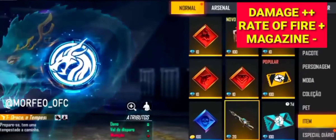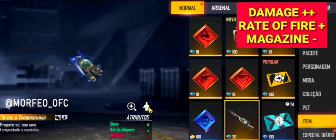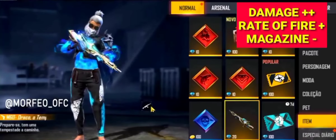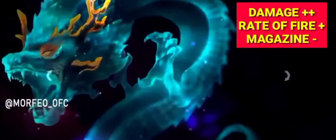So guys, we have the M60 and the Rambage Evil in the game. We have the tabletop M60 Double Damage, RRF Magazine, and the other skin.